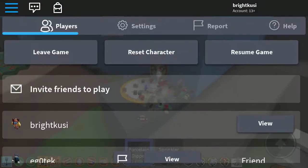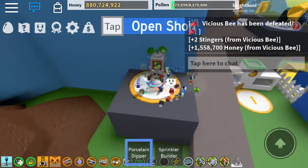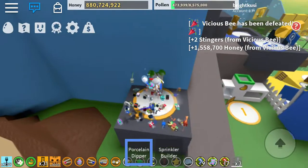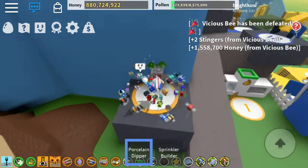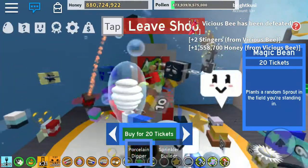First off, make sure you have the dynamic turnstakes settings on movement mode — dynamic turnstakes. Now all you need to do is hold the jump button and click on open shop.